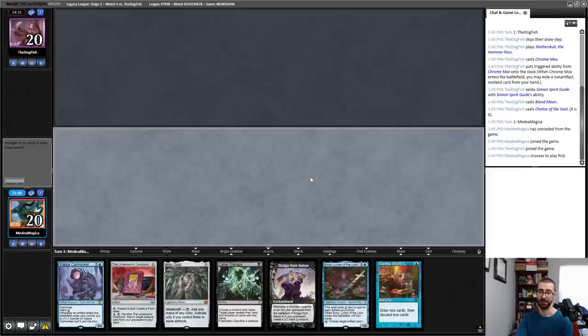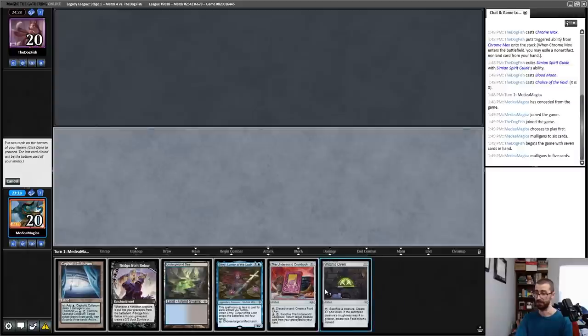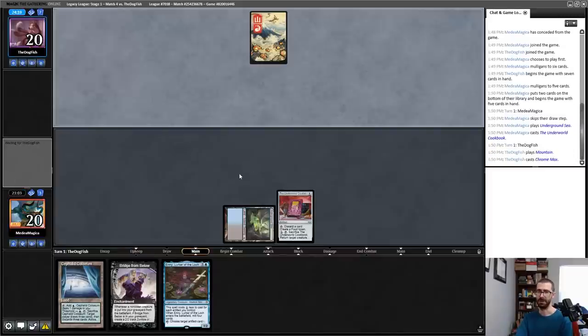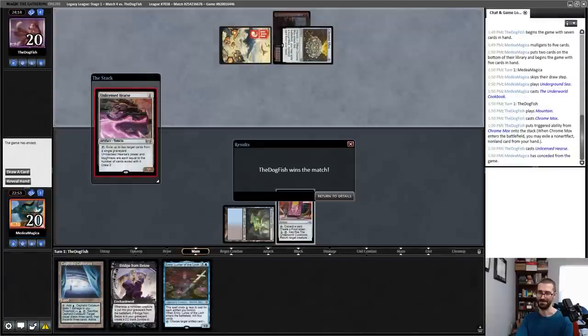This is an auto mulligan. This is an auto mulligan. This is a five-card hand — it produces an Emery on turn two, I just have to hope that Emery hits well. I think I keep the Bridge so that I can discard it to Underworld Cookbook in case I can get something like Cat-Oven going. Chromatic Star imprint, land — oh, an unlicensed Hearse. We're going to concede the game there. I am not going to beat that plus whatever follow-up happens. I kept an all-in Graveyard hand and — c'est la vie.